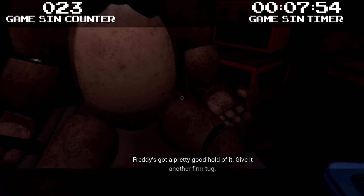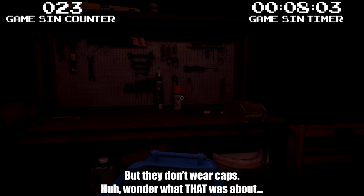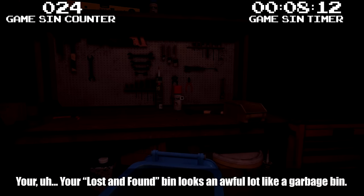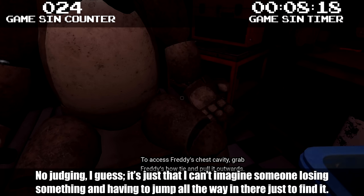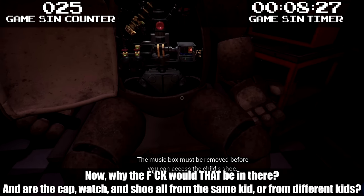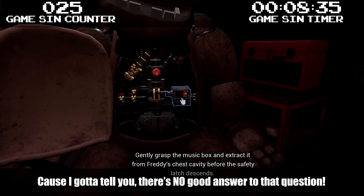Freddy's got a pretty good hold of it — give it another firm tug. That's what my ex-girlfriend's bi-ex-husband Steve said to his long-distance, low-commitment, casual Latino lover Raul. But they don't wear caps. Huh. Wonder what that was about. Now place the hat in the lost and found bin on your right. Your lost and found bin looks an awful lot like a garbage bin — I can't imagine someone losing something and having to jump in there just to find it. It appears there is a child's shoe wedged behind Freddy's music box. Why would that be in there? And are the cap, watch, and shoe all from the same kid or different kids? There's no good answer to that question.